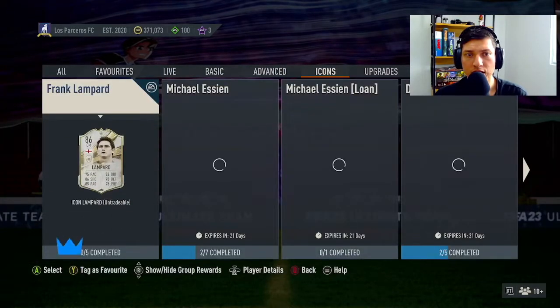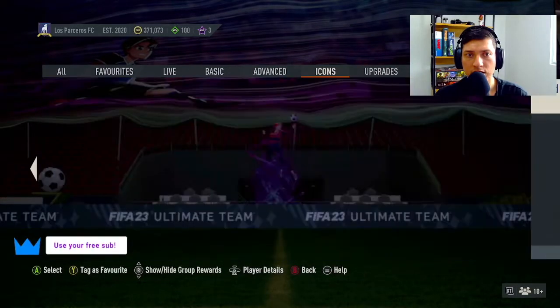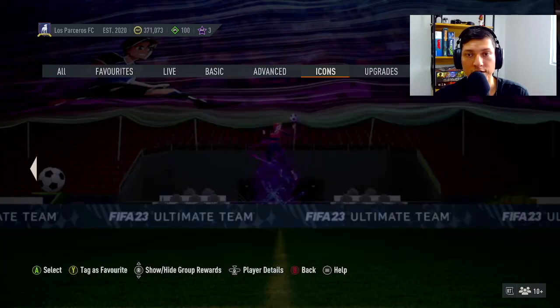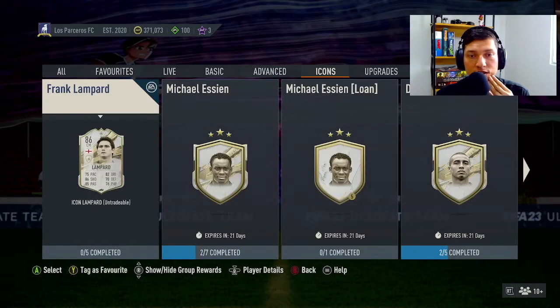Looking at icons — it's just Lampard. I think EA messed up and he wasn't supposed to be out yet. As I was going through the other SPCs I was thinking about waiting until Friday night rival rewards packs to get fodder, but I think this was a screw-up from EA because there's no loan card and it's just his icon pack.